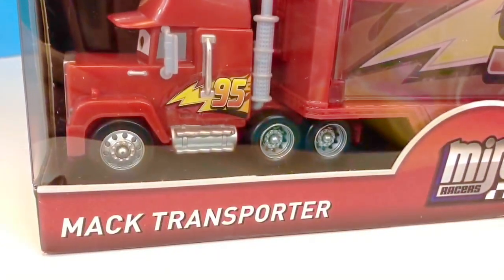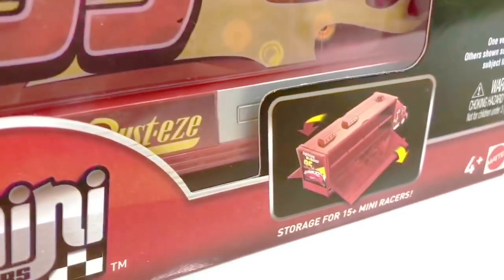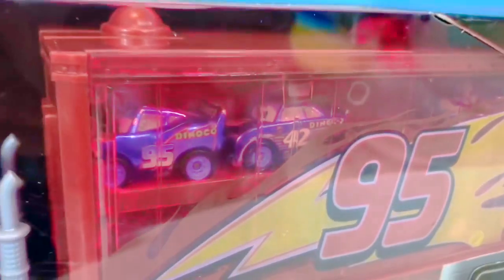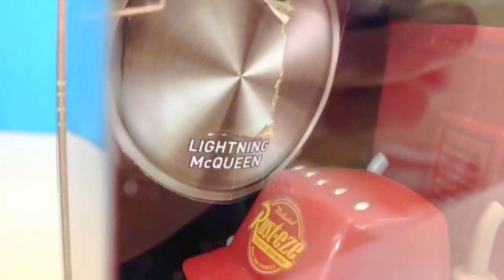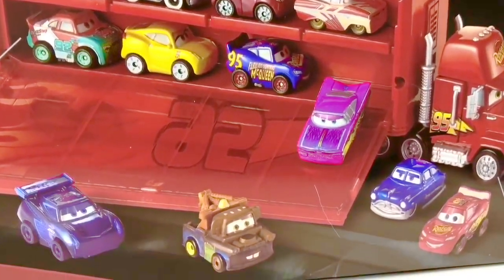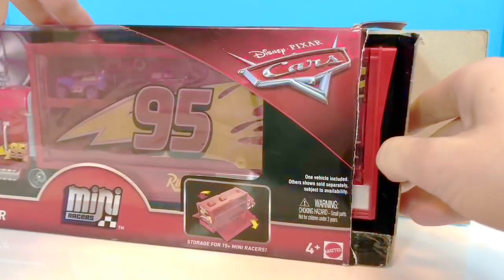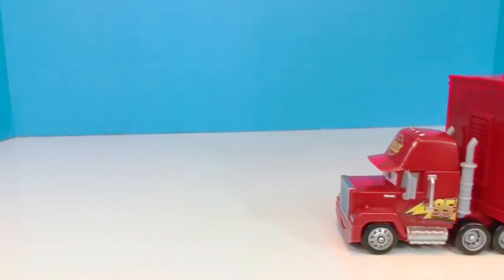Hello and welcome to Tiny Treasures. Today Kitty and I are opening a new Disney Pixar Cars toy called Mac Transporter. It has storage for 15 mini racers. If you have a closer look, you can see that Tiny Treasures Mini has already opened this fun toy and put some racers in. This set included a red Lightning McQueen Mini Racer. On the back of the box you can see Mater and Lightning McQueen. Let's open our Mac Transporter up and see which cars we have.